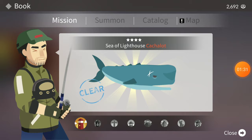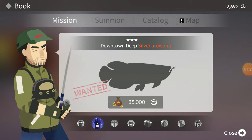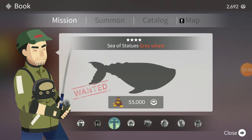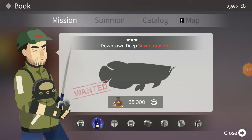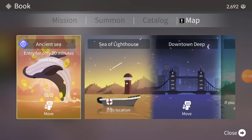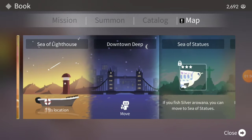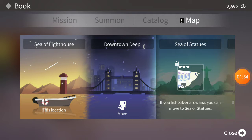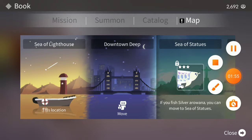So we're gonna move into Downtown Deep. To move on to the Sea of Statues we need to get the silver arowana — I didn't realize it was that big. I have also caught a mola mola, so I have Ancient Sea unlocked. But today we're going to the Downtown Sea. That's what the silver arowana looks like — looks tasty and delicious.